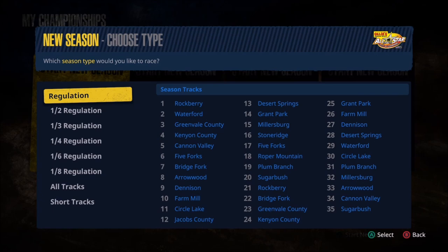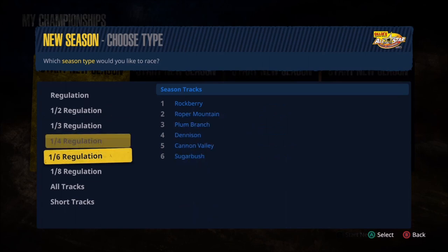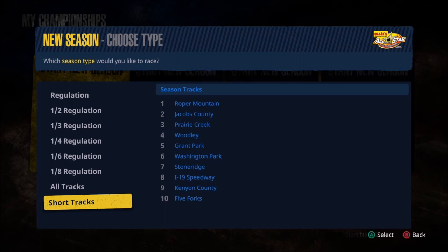We've got the regulation, which has all 35 tracks available, then half which has exactly half the tracks, and so on as we move down — or you can simply do all of the tracks or only the short tracks. Plenty of options available there if you'd rather use championship mode instead of career mode.